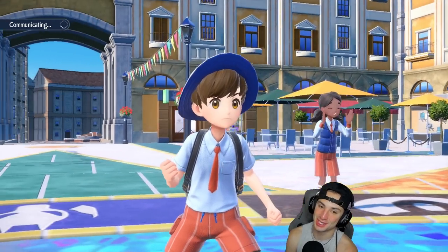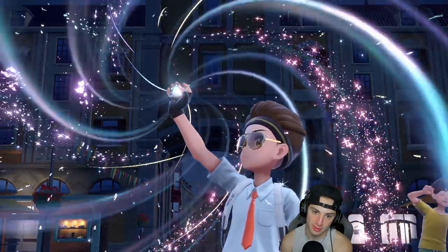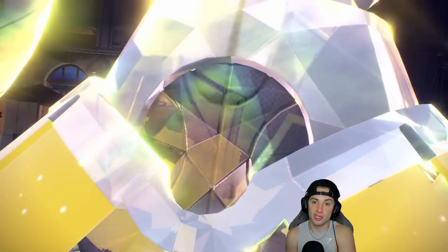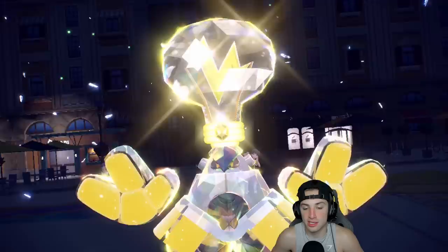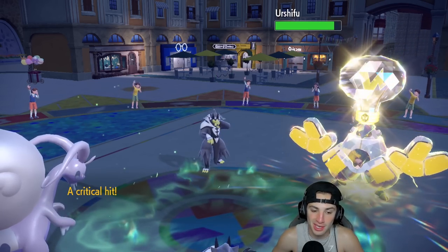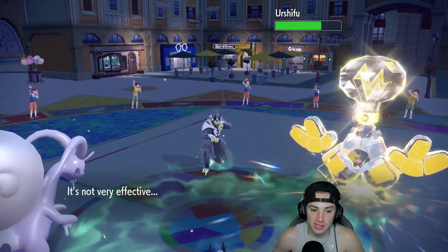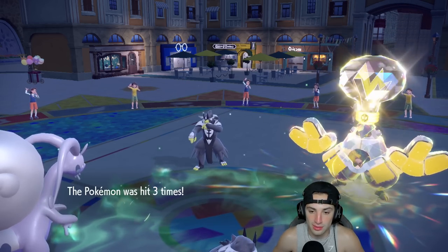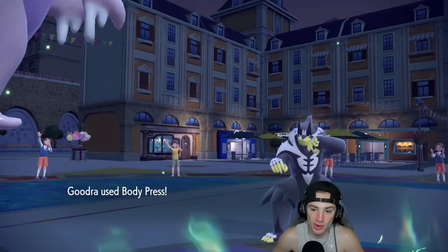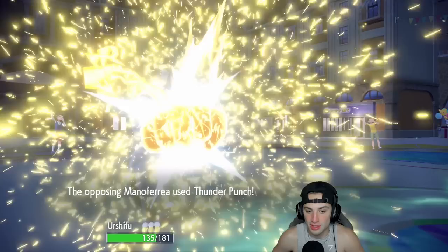Once you set up the defense boost, this whole team is going to be physical attacking, which is great. I'll double down into their Urshifu — our opponent is probably going for an electric move with Thunderpunch. We're hoping their Urshifu isn't Protecting, and it's not, so we chunk up some damage. Body Press almost does it, and Thunderpunch is going to KO my Urshifu — that's fine. I think we're still thriving here, and now I need to bring out Rillaboom.